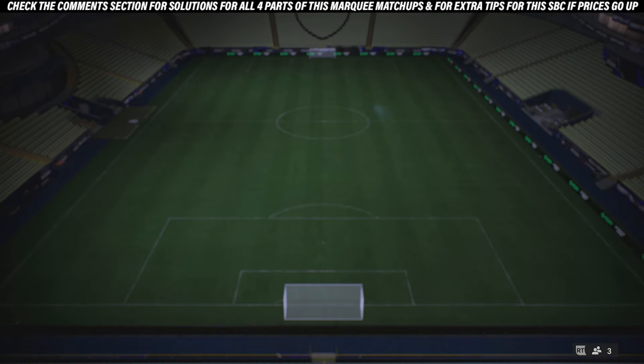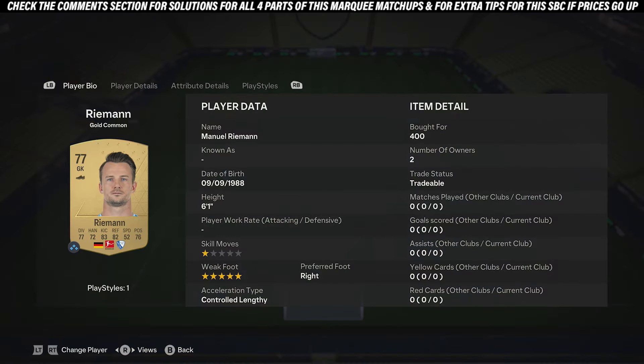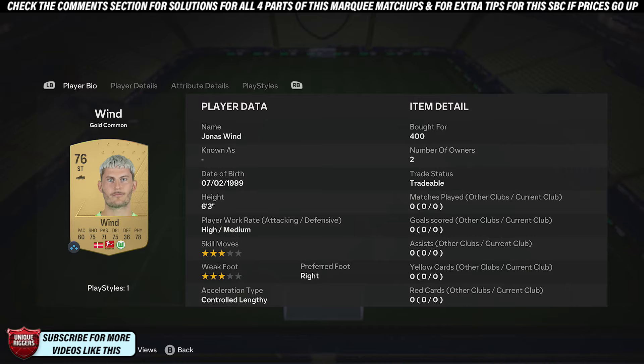To get the chemistry, all you want to do is just pick up nine gold cards from the same league when doing this. Make sure at least one card is a red card as well. You can use the bonus tip if you want — you can use different leagues — but just nine gold cards all from the same league. By doing that, you'll get the chemistry.